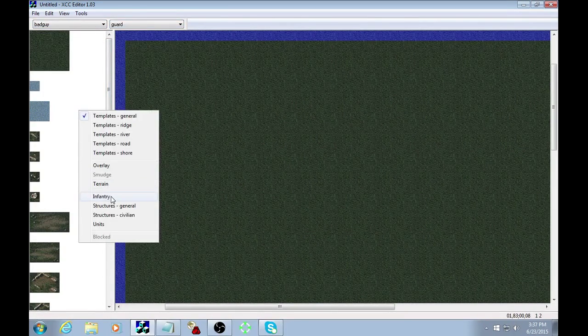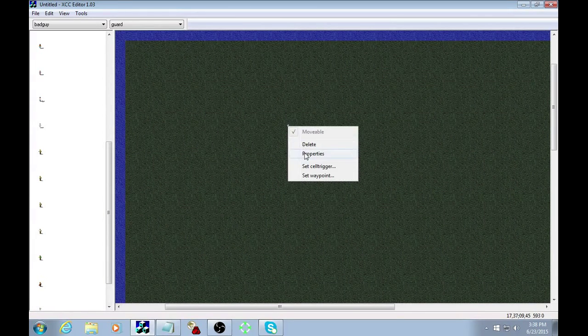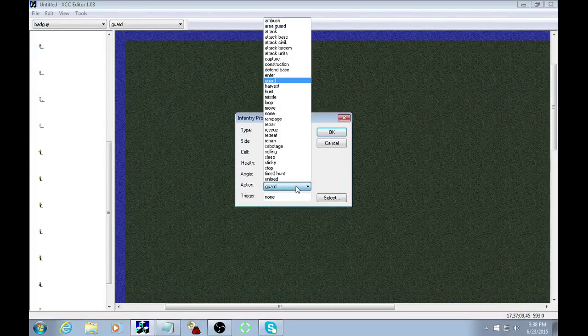The first thing we're going to do is go over the unit commands that are applicable. I went and looked at the old INI files from the Westwood missions just to see what they used and we'll start from there. Notice the unit is set to guard by default. For all these videos, good guy is us and the CPU is bad guy. Let's go through this list here and go to action.